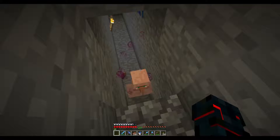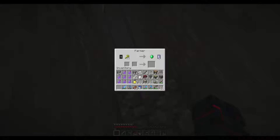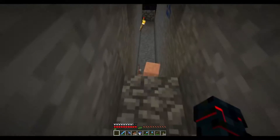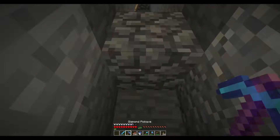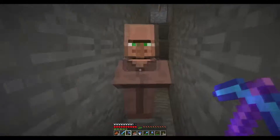Here we go guys - now we have a villager! Look at him, silly big nose. It's a farmer! That's really really good. Farmers are good because if you have them you can put down crops and they'll harvest them and stuff for you. Let's get him out of here - go this way buddy.